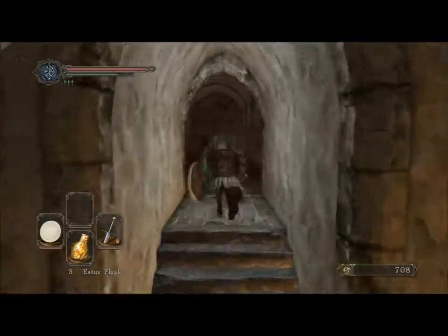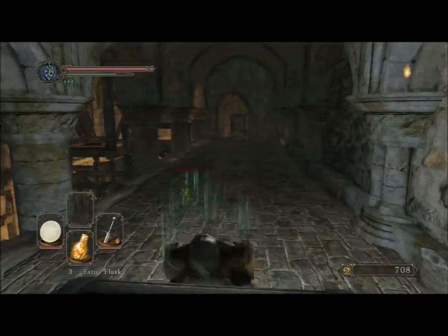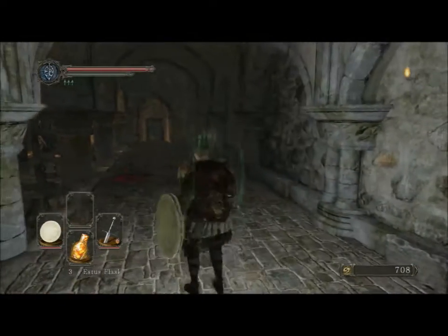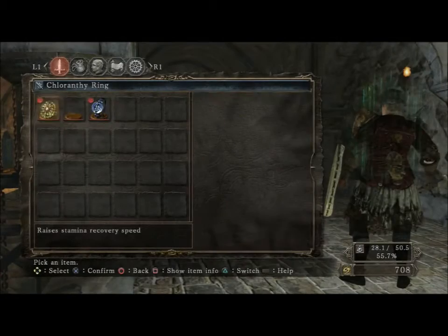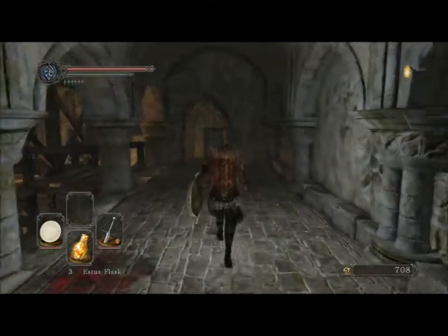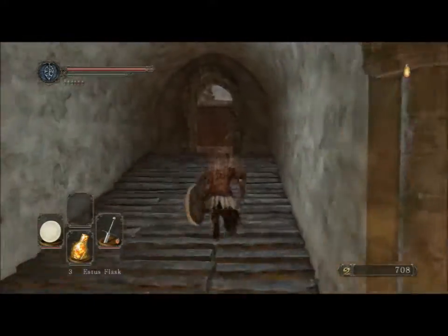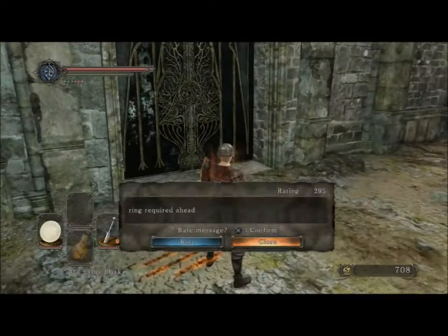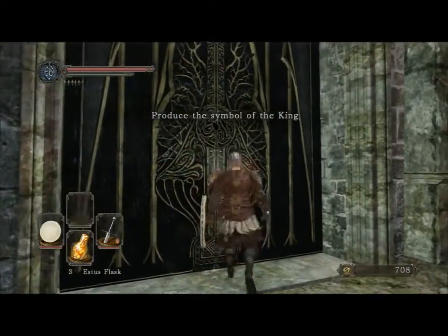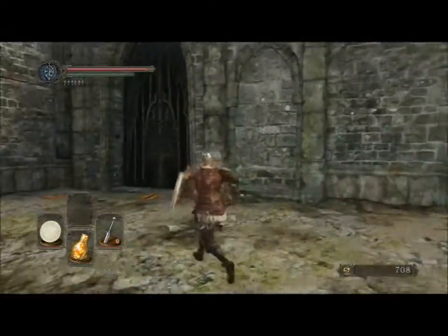There's a chest — yeah, ring of restoration and a torch. The ring gradually restores HP; that would have been helpful a long time ago. Out here there's another ring but it requires the symbol of the king, which I guess we do not have. That's all that's out here.